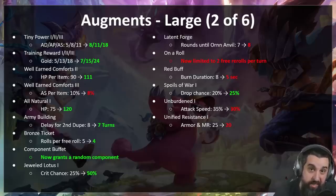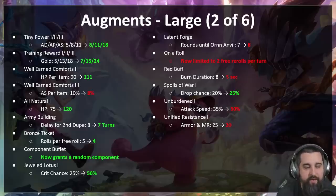Silver augments: All Natural — one more HP for champions not wearing items. Army Building — you'll now get your second duplicator in seven turns instead of eight, so if you want that three-star three-cost you can get it a little sooner. Bronze Ticket — goes from five to four rerolls per extra reroll, so probably decent in the Tristana comp. Component Buffet — wasn't performing as well as hoped, now also gives a random component on top of the anvil every time.